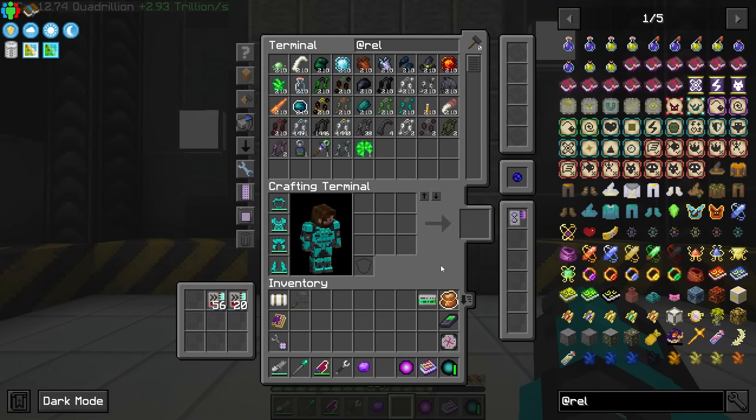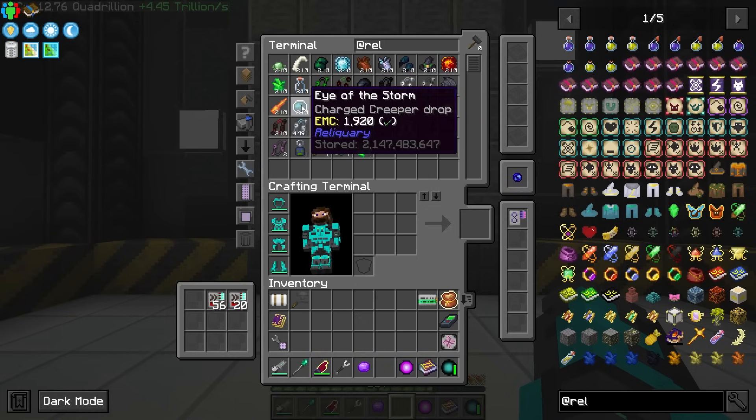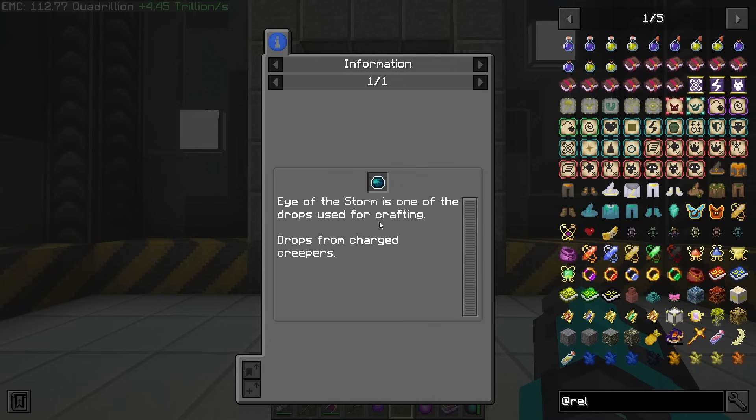That's right because we unlocked everything. But if you do not have the Eye of the Storm you can actually get it by throwing a charged snowball at a creeper, charging it up, and then killing it — there is a chance of getting the Eye of the Storm from a charged creeper.